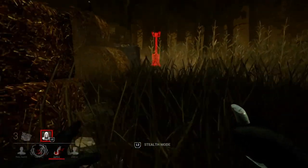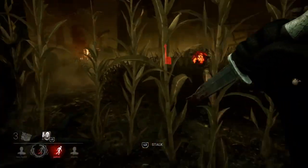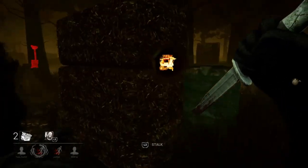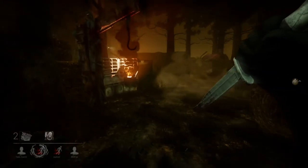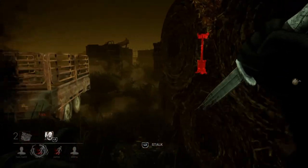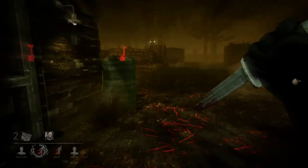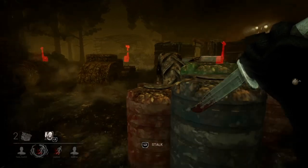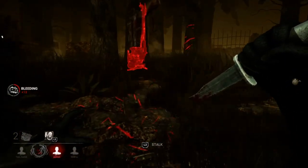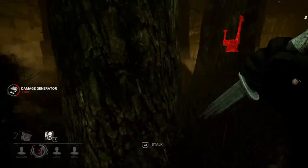Running without perks is really good for you because it forces you to pay attention to the little things — like seeing scratch marks, seeing crows respawn, hearing cries, hearing just breathing, or someone running through the grass. I actually run no perks whether it's survivor or killer quite often, because it translates over when you do use perks and makes the game so much easier. Let me know in the comments if you also run killer or survivor with no perks and if it has helped you improve your skills. If you haven't tried it and are up for the challenge, I highly recommend it — eventually you will notice your skills improve. If you like what I'm doing with my educational commentary videos, hit the like and subscribe button — it's literally free.